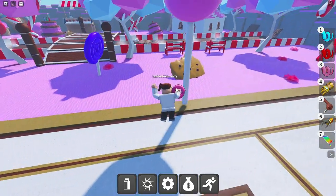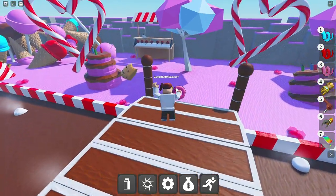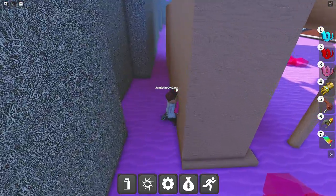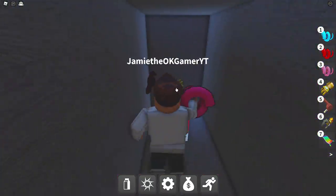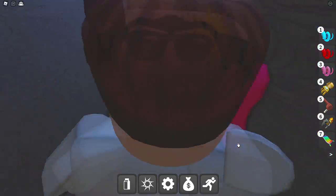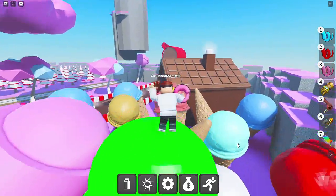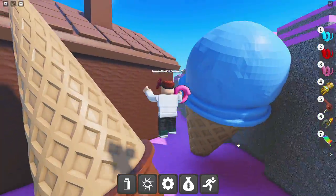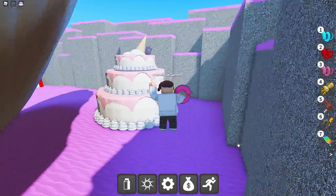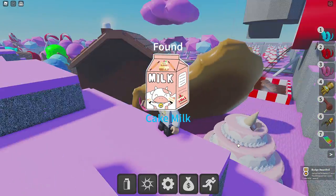While we're here, we're going to get some Candy Apple Milk because, of course, that sounds absolutely incredible as well. Going over here to the Candy Apple Booth — go right inside. There we go, we got Candy Apple Milk. And then Cake Milk will be all the way down here, past all this delicious ice cream. Right behind the giant cookie, we've got Cake Milk. So good.